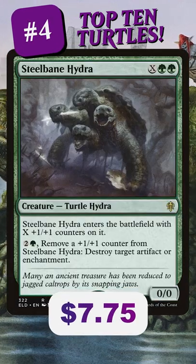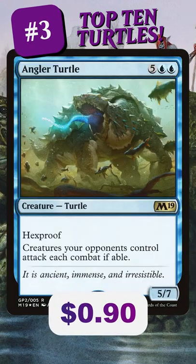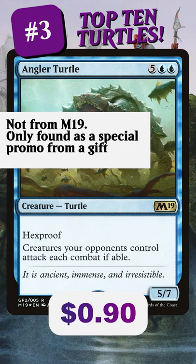Steel Bane Hydra is great because it can be a big beater when you need to, otherwise answer those artifacts and enchantments. Also a big fan of Angler Turtle — it's expensive at 7 mana, but Hexproof means it's hard to interact with and it sends your opponent's creatures into combat chaos.